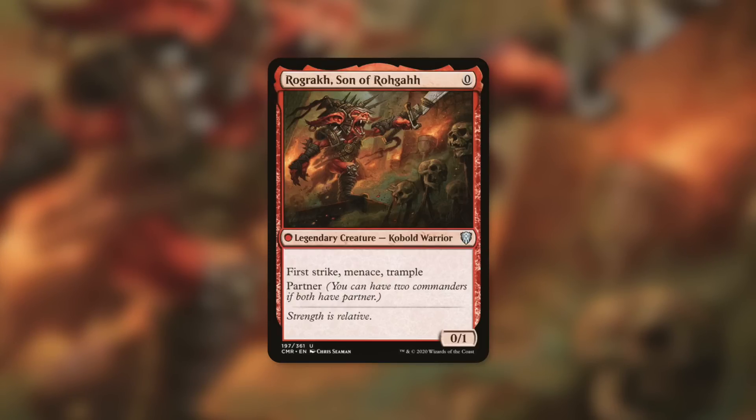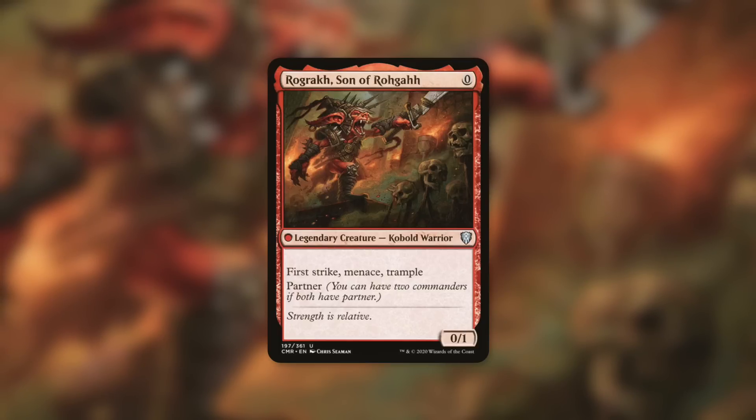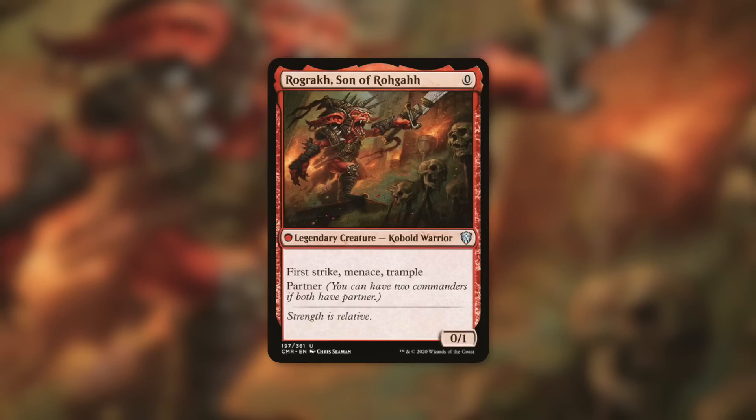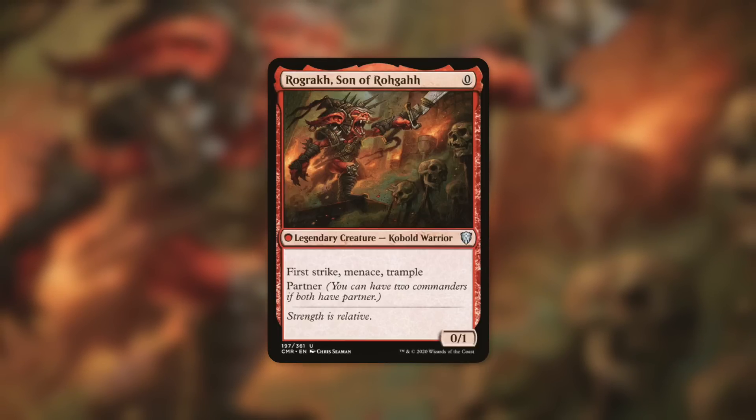Font of Magic counts when you cast either of your commanders if you have partner commanders. So just keep casting Rograc and your other commander again and again — the amount you can save with Font of Magic in a Rograc deck is hilarious. Even with commander tax added repeatedly, you can keep casting it pretty easily. By the time you even get to turn four to cast Font of Magic, you may have already cast Rograc, sacrificed it for value, recast it, and cast your other commander — giving you instant and sorcery spells that cost three less to cast right away.